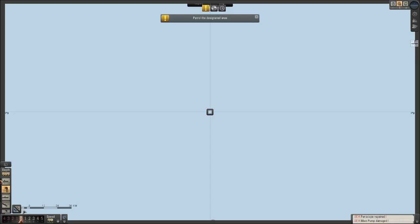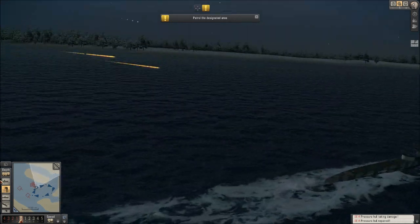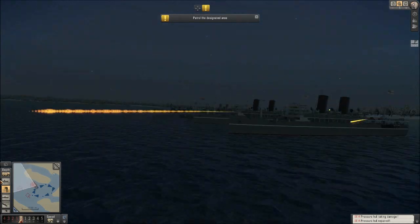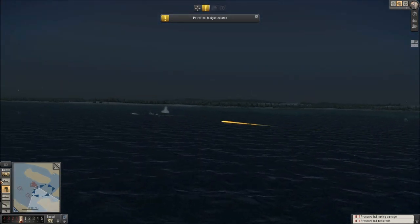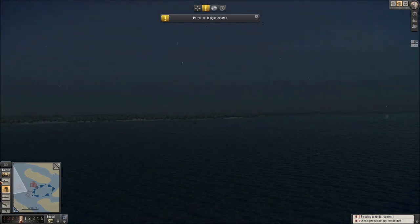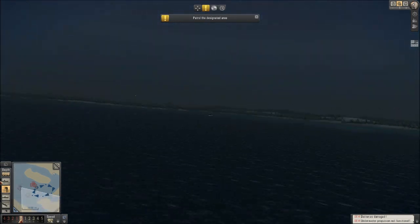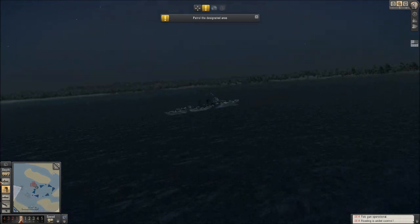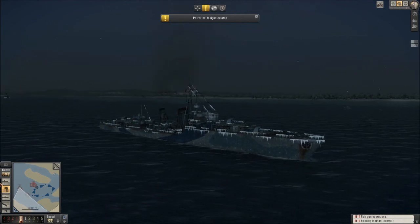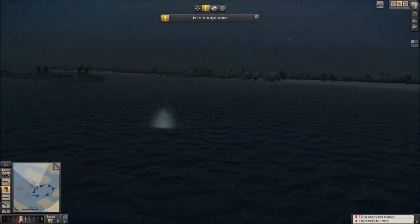Hey guys, it's the history nerd. Let me turn on the exterior side. This guy's shooting at us, which is a bit of a concern. We've got another ship shooting at us too — some more of those troop ships — and the destroyer we sunk is back up. Why did all this happen?